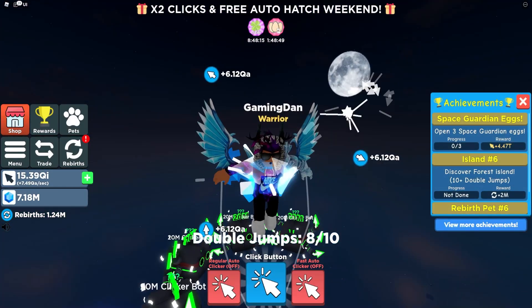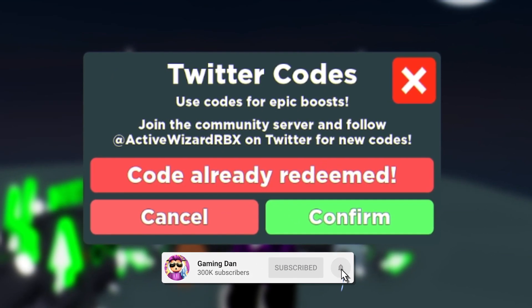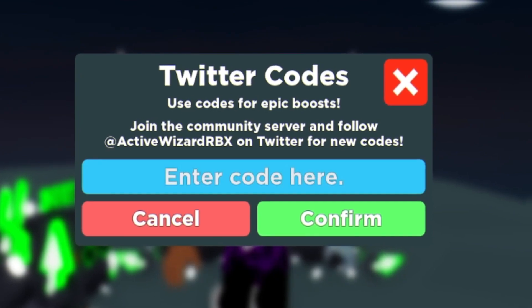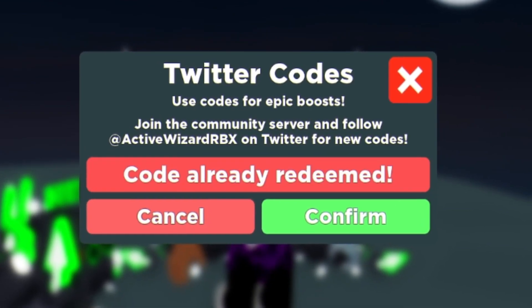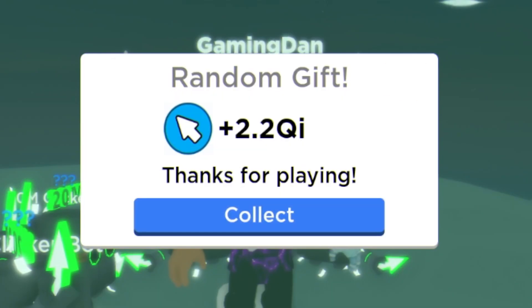Alright, starting off we have the code '75k likes' — redeem that right now, click confirm code, already redeemed. Then we have '50k likes'. The next code is '30k likes' — go ahead and redeem that one as well.